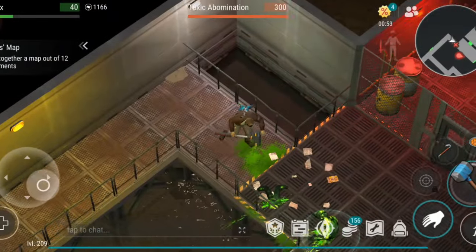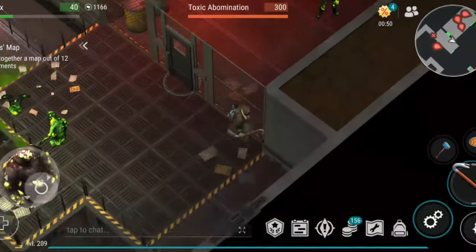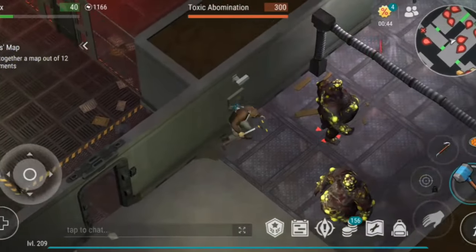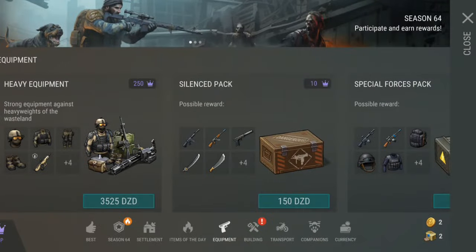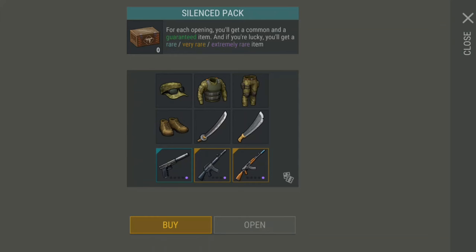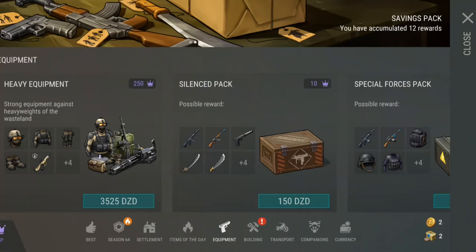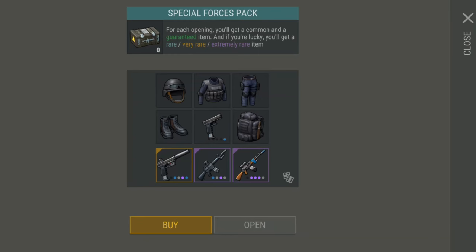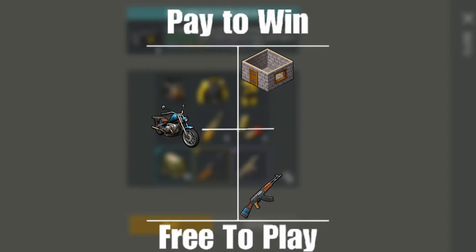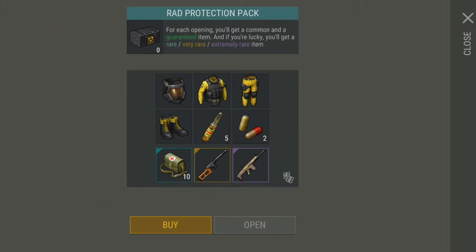All in all, the key to farming these valuable items in Last Day on Earth is how much time and effort you're willing to invest — it's all about the grind. Sure, the game offers in-app purchases with packs ranging from $3 to $10, but in all honesty, they're a waste of money. Buying these packs is just a bad idea. In conclusion, farming for guns, armor, and healing items in LDOE isn't about pay-to-win — it's about dedication. It's completely free-to-play and accessible to anyone willing to put in the time and effort. If you grind smart, the rewards will come.